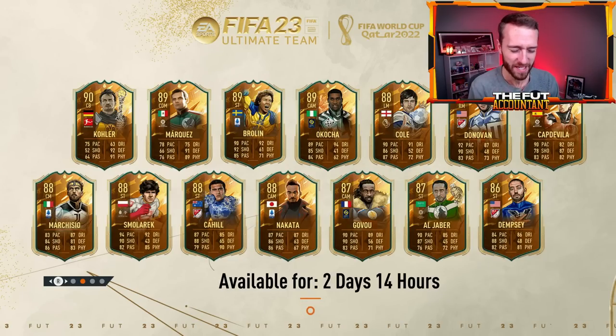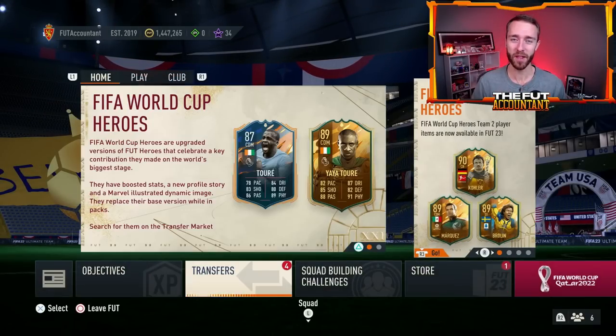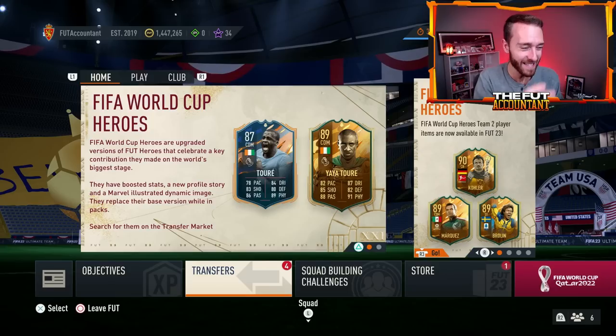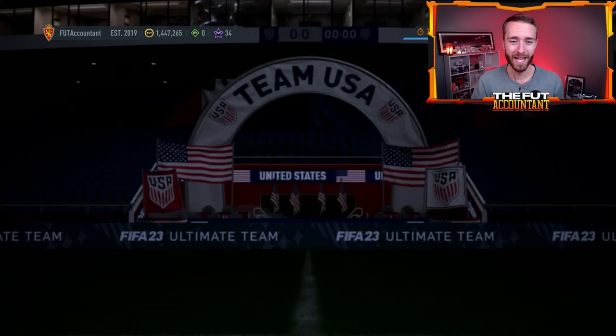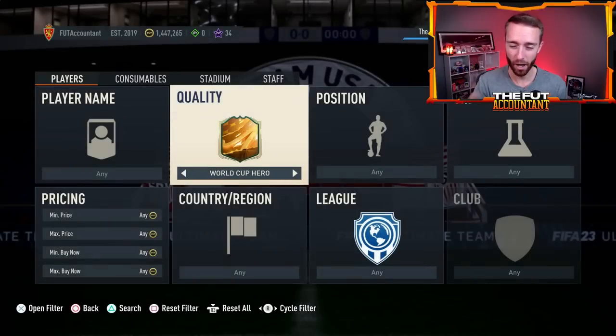The SBC pack code that everybody has been looking forward to is hopefully dropping today on FIFA 23, and that is the World Cup Hero Pack. We've been awaiting this pack very eagerly since we saw the code dropped a couple of days ago, and you guys know what Mondays bring.